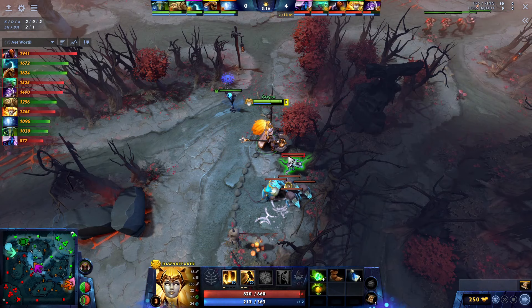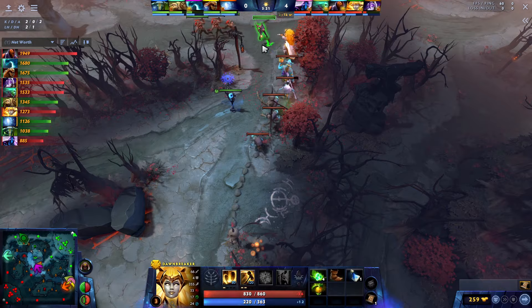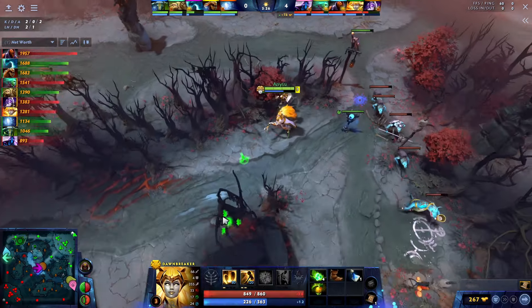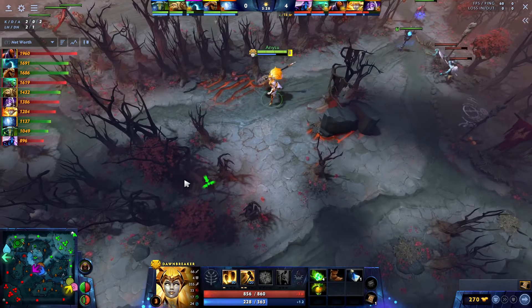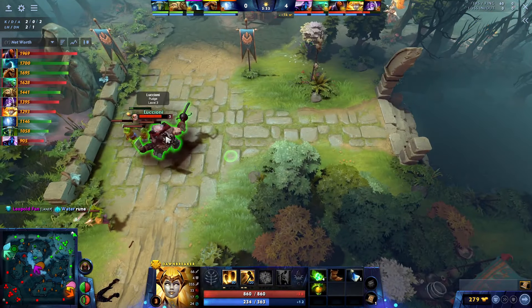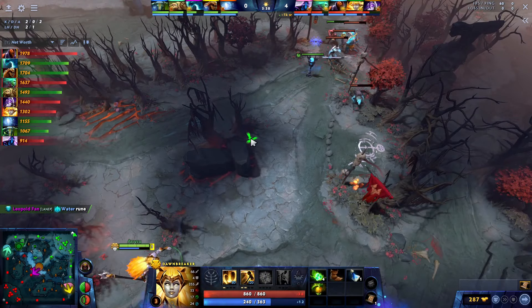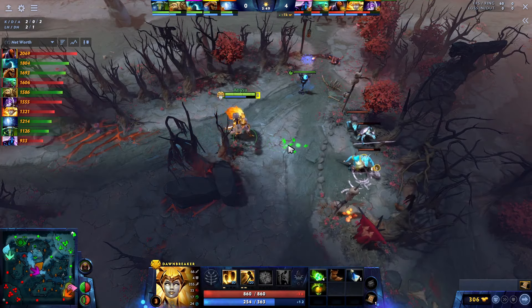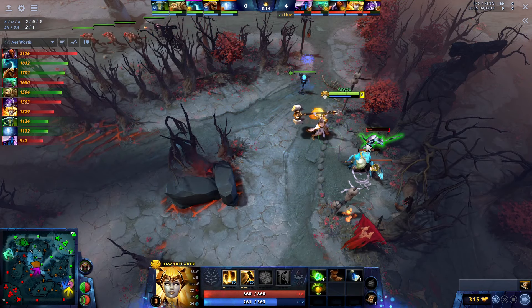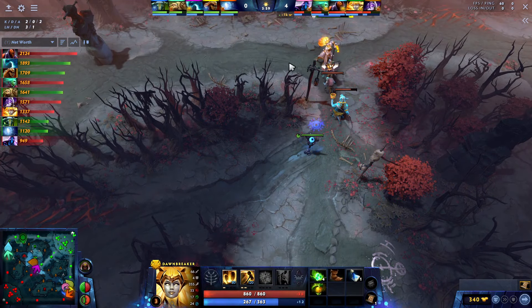At 17 seconds we tried to go for the small camp pull — I kind of misplayed here. I tried to pull half the wave. I only got the range creep but not the biggest deal. Getting half the wave would probably be a little bit better. But still denying the range creep is like one third of the experience of the wave denied, and also the lane will pull back just by the fact that we don't have a range creep but they do. Right now I basically just want to stack the small camp. I'm waiting for 53 seconds and then my goal is to pull the lane — this way Pudge will lose a whole wave of experience and there's nothing he can do about it.